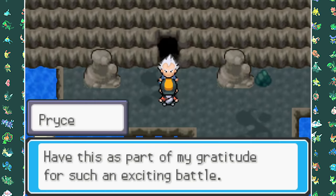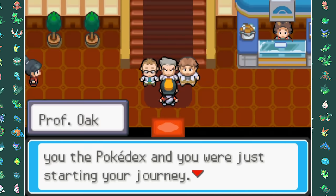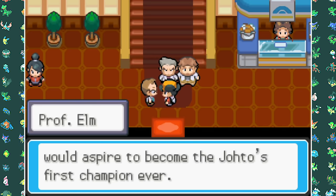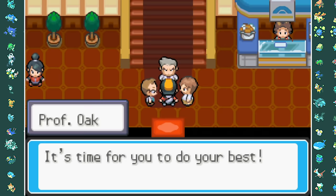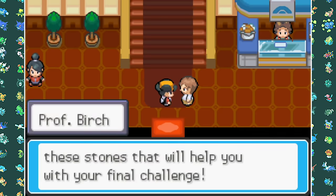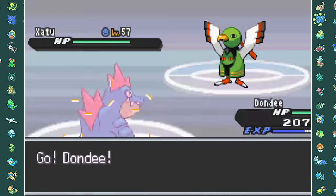This finally defeats Pryce, meaning we can move on to the new Pokemon League. Before challenging the Elite Four, we have to be congratulated by the three professors — or rather two professors and one businessman — for reaching this place. After that we can start off by taking on the first Elite Four member, Will. He still specializes in Psychic types.